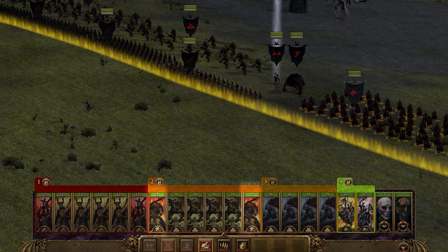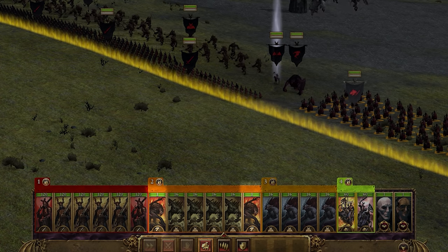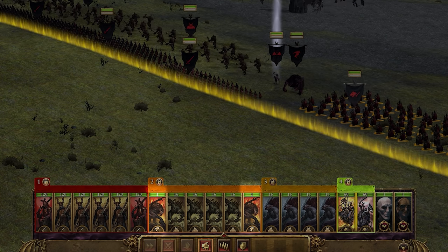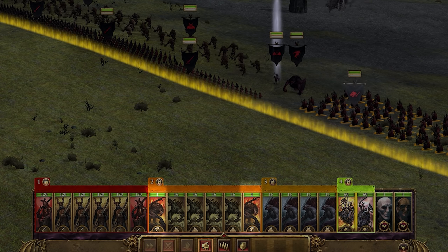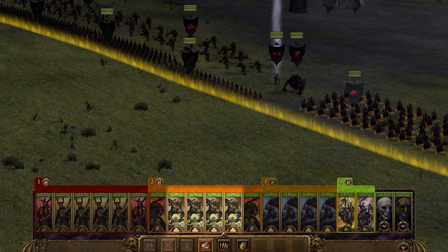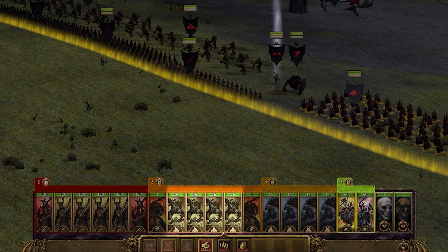I'm going to be bringing in some Vargulfs, which are awesome single-entity monsters that can replace your Dire Wolves, since they are so fast and will shatter enemy ranged in seconds. They may not be as good at wiping units out while retreating, but they will send them packing and be able to go back to finish the job if needed, whilst also being able to assist the front lines. Also getting four Crypt Horrors to embed in the front lines — these are really strong at dealing decent armor-piercing damage and huge area-of-effect attacks that poison targets. If I can get poison into my armies, I'm going to, since it's just so strong.